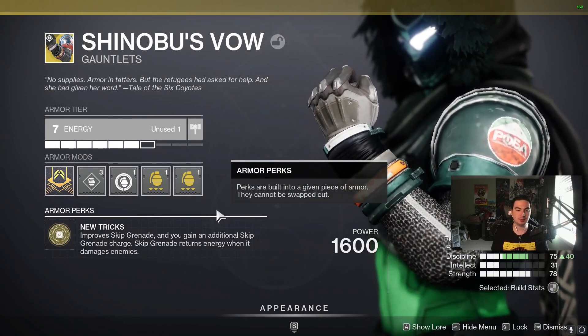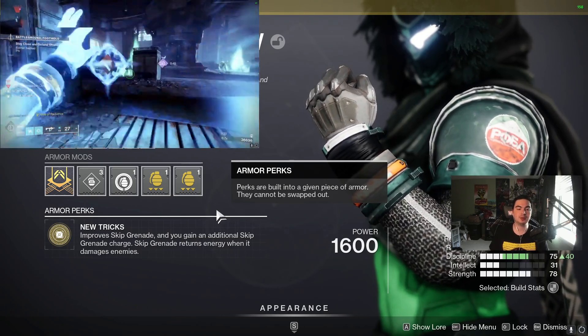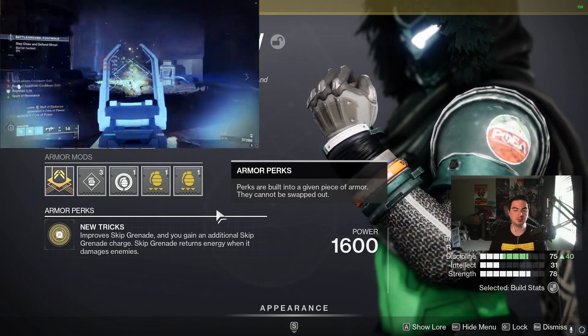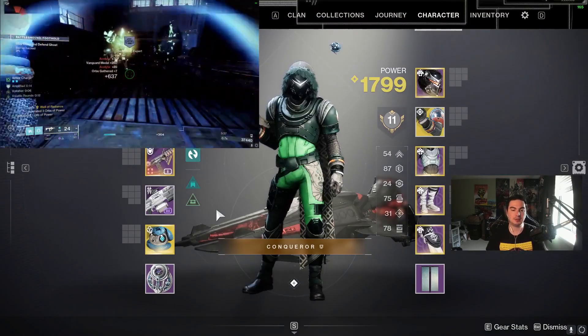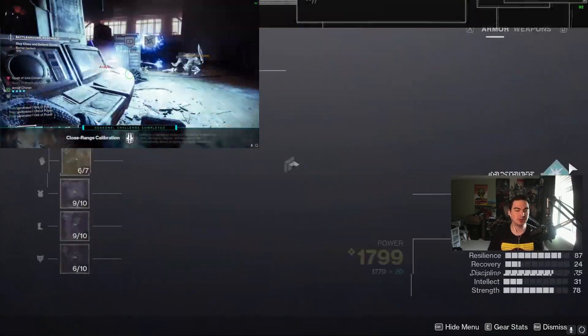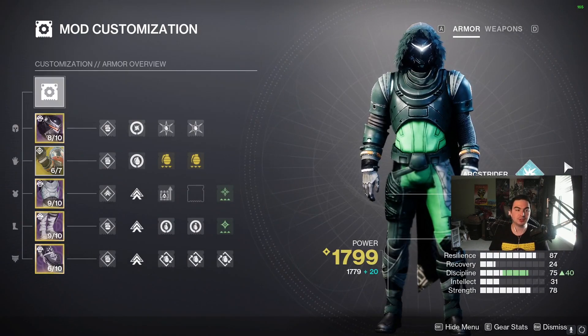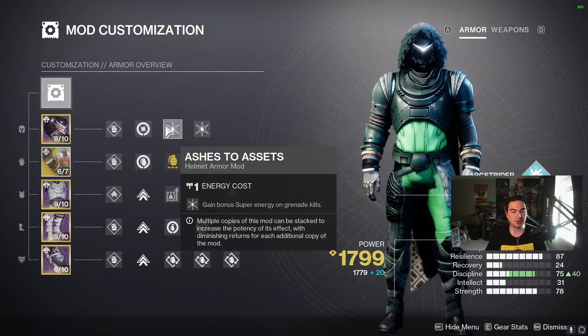We're running Shinobu's Vow because it improves our Skip Grenade, gives us a second Skip Grenade so we can hold two, and our Skip Grenade will return energy when it damages enemies. So we get a second grenade and we get energy back just from the exotic itself — on top of all the other mods, you're going to get your grenade back much faster than normal, turning this build into a grenade-spamming machine.